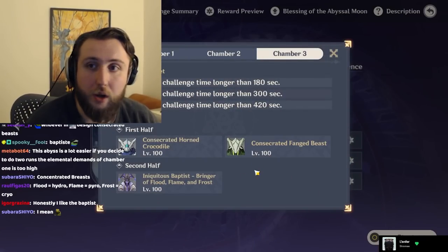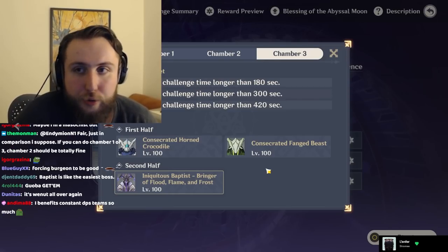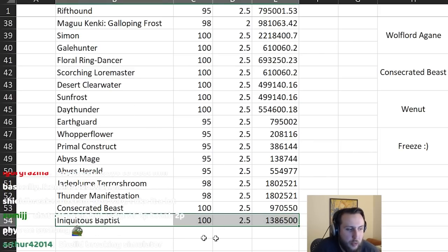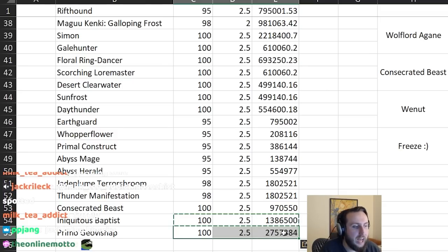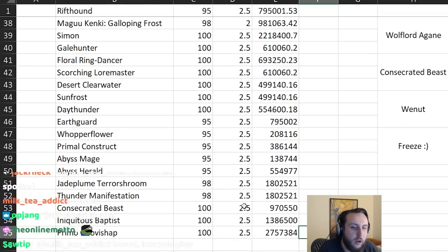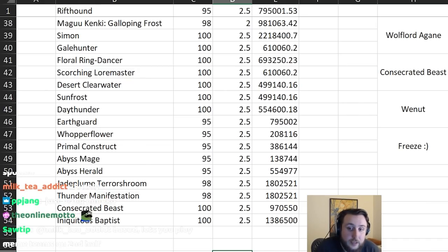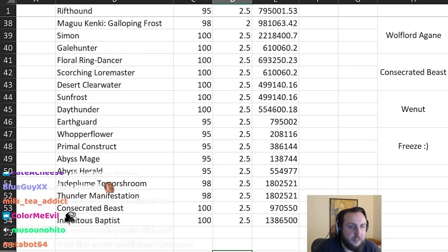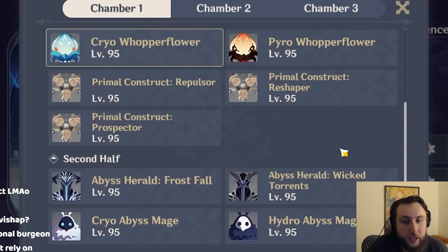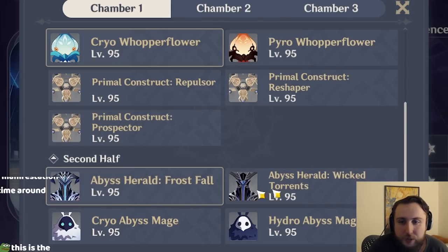The Baptist is actually a pretty well-designed enemy. He has a lot less HP than other bosses — around 1.4 million HP compared to the Primo Geovishap's 2.7 to 2.8 million. It's basically half the HP. The fact that you're losing DPS while it's shielding is balanced out by the fact that it's squishier. It's actually the first enemy released in a while that feels like it was balanced properly.